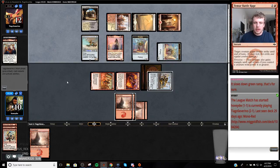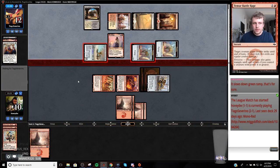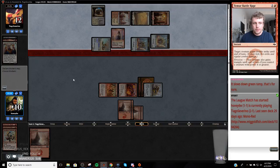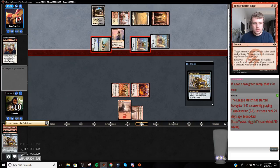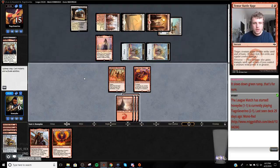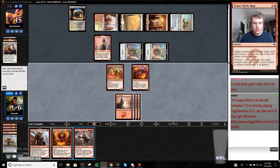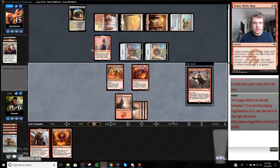I think I'm definitely going to sack this Bomek Courier at the end of turn. We're definitely in the market for a Hazoret or something like that, or a Chain Whirler would be very good here. Actually, let's do this right now because we have Shocks we can draw. Phoenix should be okay. This puts minus one, minus one counters on all this stuff - so just like a mini Wrath of the board.